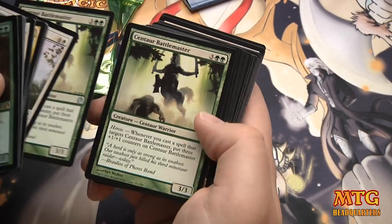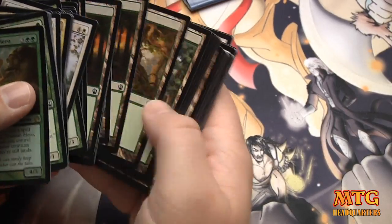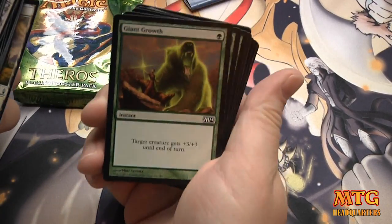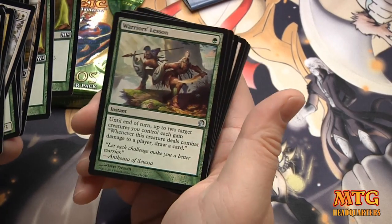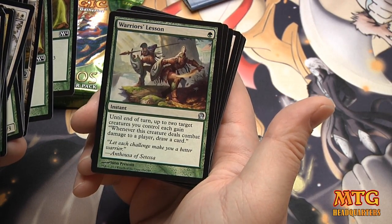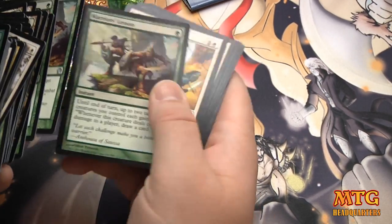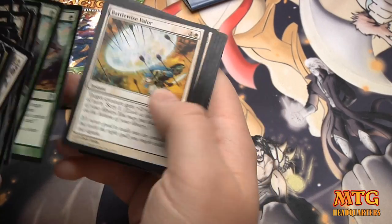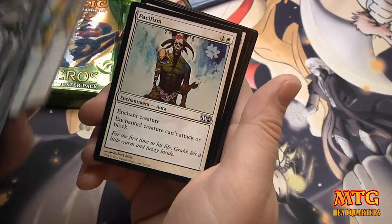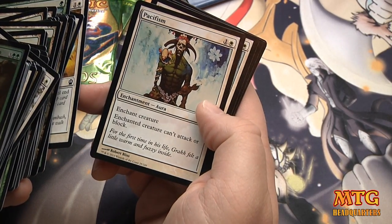Centaur Battlemaster. Let's see what we got for spells. Giant Growth, obviously — two Giant Growths. Warrior's Lesson: until end of turn, up to two target creatures you control gain — whenever this creature deals combat damage, draw a card. I like how Green has its card draw ability now. Battle Wise Valor. You definitely want stuff that targets your creatures to trigger that heroic.